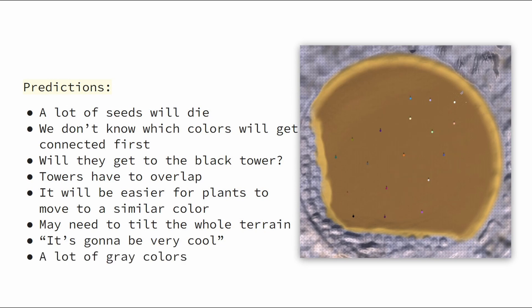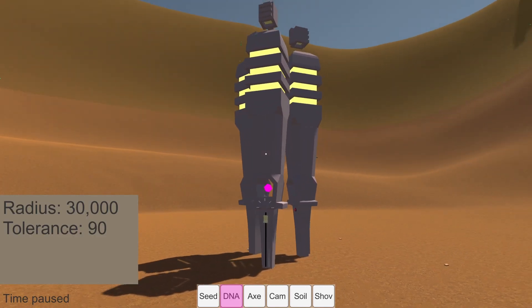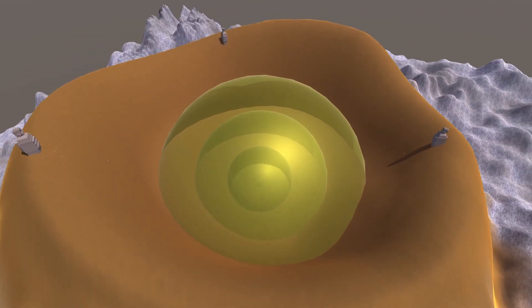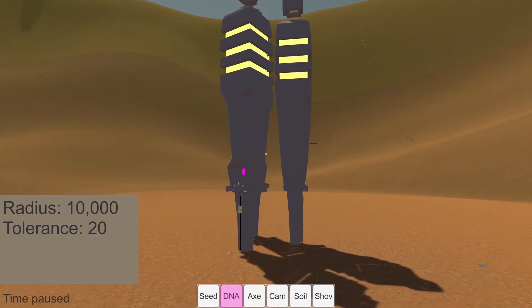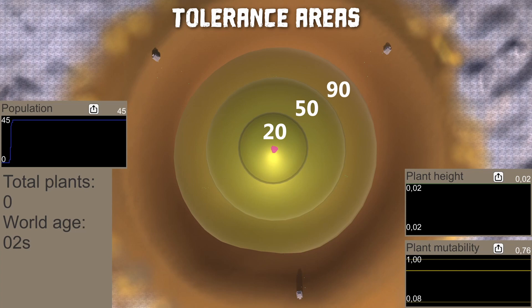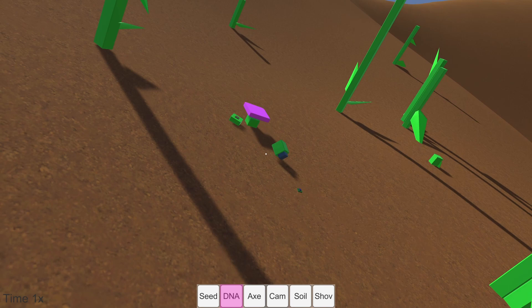We also predict there will be a lot of gray colors, because gray is in the middle of the color space — it's the color closest to any other color. This is the exact setup for the first experiment. After multiple tests, this is what I decided was the best approach. The landscape is a big ball because the main factor influencing plant propagation is gravity. I want the plants to move toward the center where there are three towers. In the center I have created three areas of influence of different size and tolerance, so plants can get pinkier in smaller steps instead of having to mutate directly into the perfect pink. They could still become pink by pure chance, but it would probably take more time.